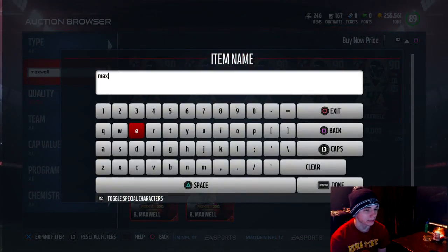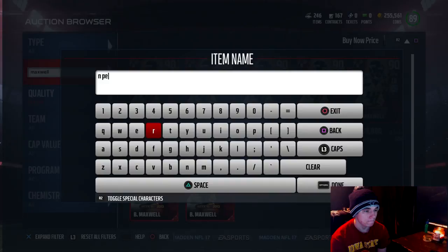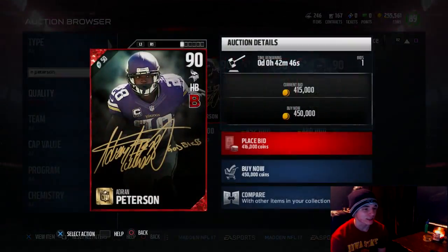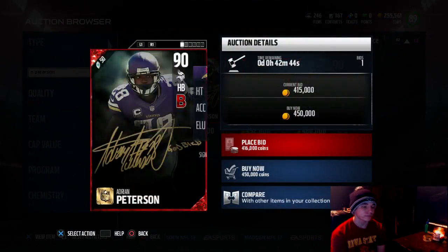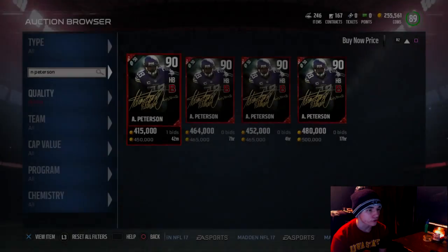Let's go ahead and take a look at the Adrian Peterson. The Adrian Peterson is going for 450k. He's already got the chemistry. He's got 90 speed, 91 agility, 88 acceleration, 84 carrying, 93 ball carry vision, 90 elusiveness, 92 trucking, and 90 juke move.